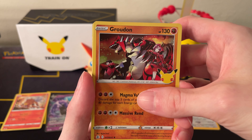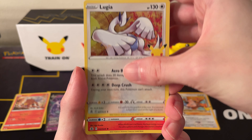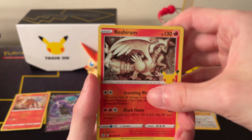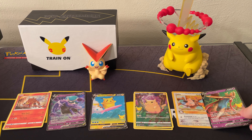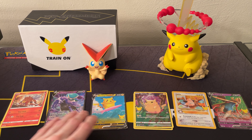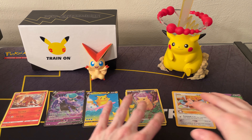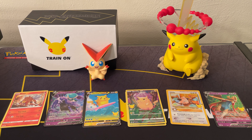And a Soul Gleow. Final Celebrations pack, we have a Groudon, Lugia, Reshiram, and a Zacian V — pretty bad box, as far as the Celebrations packs go. Probably my worst Celebrations opening, as far as the Celebrations packs.